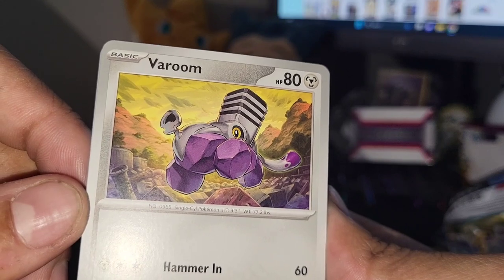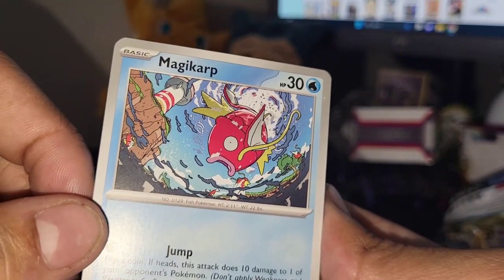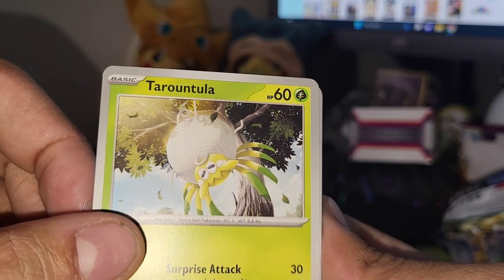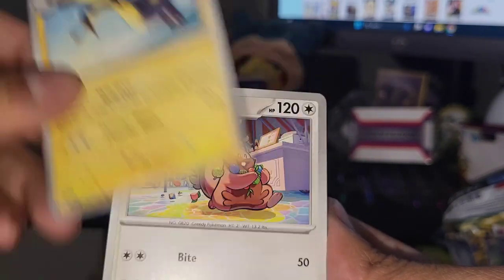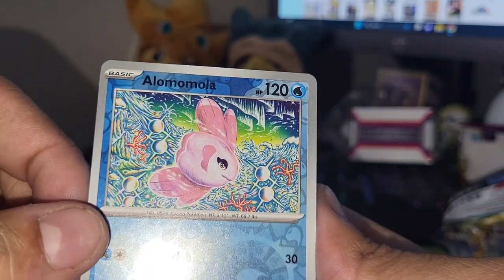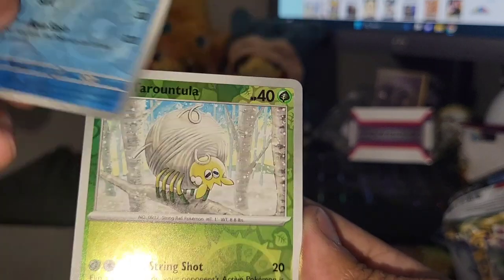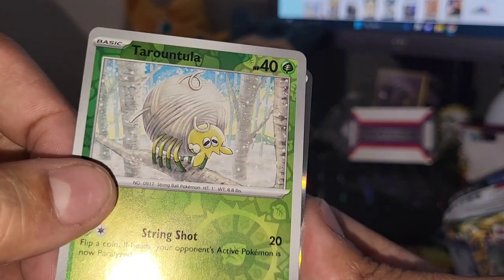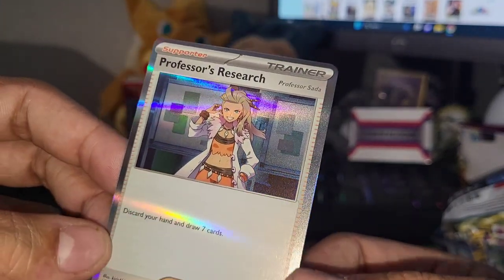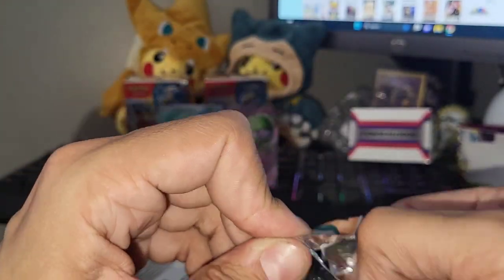Wait, is that an engine? Some of these Pokemon are something else. Magikarp - there we go, an actual Pokemon! I really like that artwork, it's like an underwater POV. Tarantula... Kilowattrel. Greedent. Krookodile. Olamola - I cannot pronounce these new generation Pokemon for anything. And it tricked me again - just professor's research, Professor Sada.